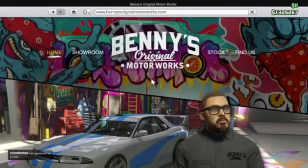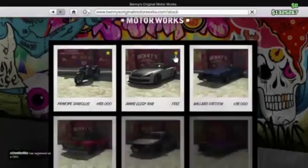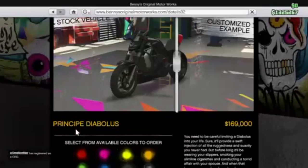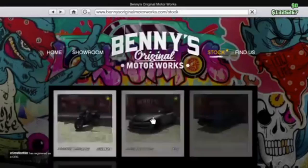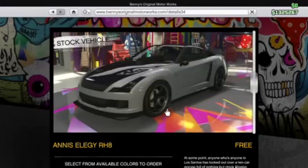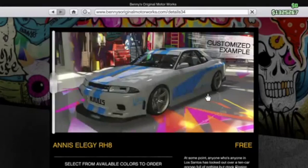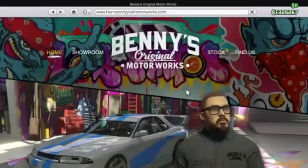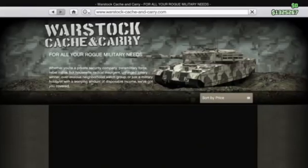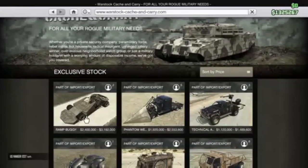In Benny's we have a lot of stuff. We have the Principe Diablos, I think it's called. We have the Annis Elegy, which is just like the same one but you can now customize it. And let's go into Warstock, which is where all the main stuff is.